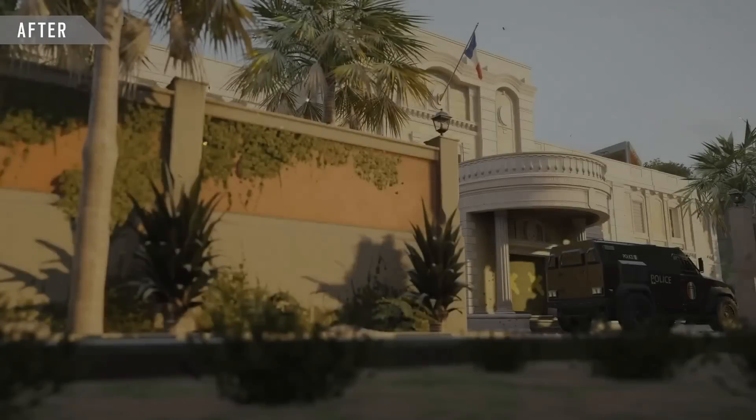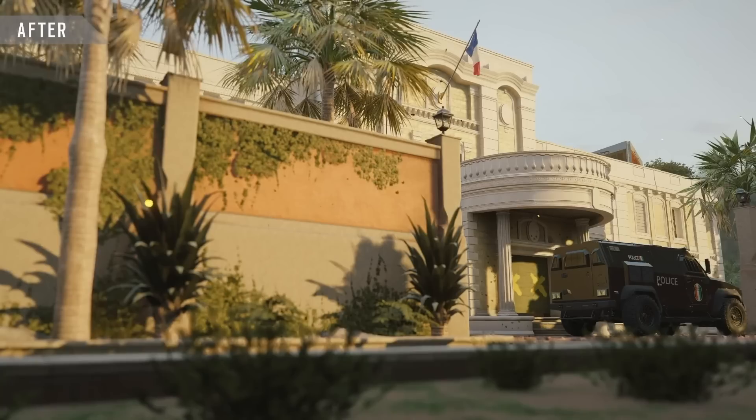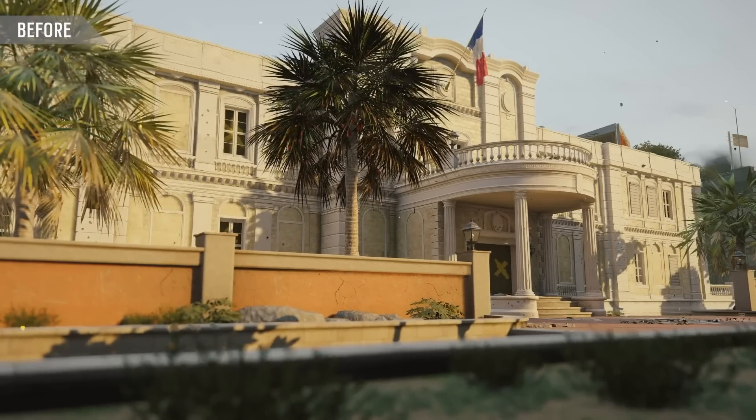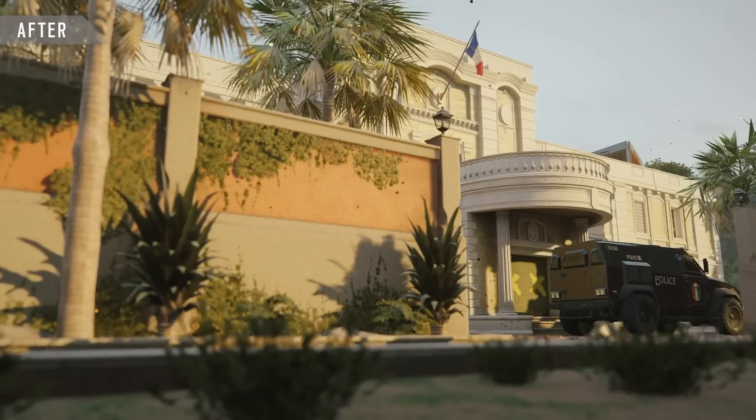Just a little note on this screen — and you'll also see it throughout the rest of the map — it seems like they've added more design to the map. There's more ivy on the walls, there's more shrubbery, it just looks like they've added more stuff to make it look nice rather than just an empty, ugly building.